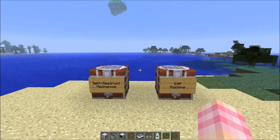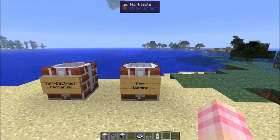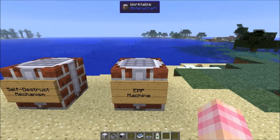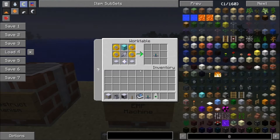So the first thing we're going to talk about is the EMP machine. If you know what EMP is — electromagnetic pulse — it does fulfill a similar role. Let's see how to craft it. It's very expensive. The EMP machine requires a nether star, so you will have to kill the Wither, two base panels, a shaft core, four gold coils, and a block of diamond.